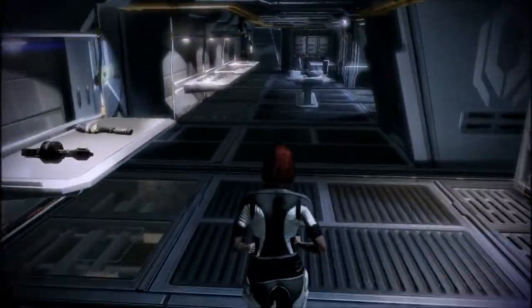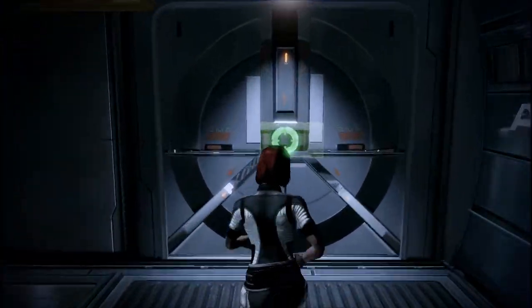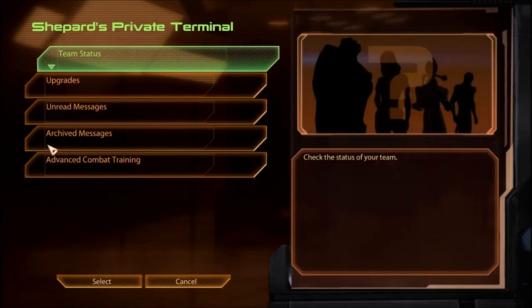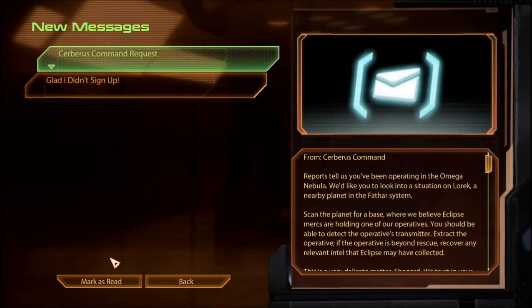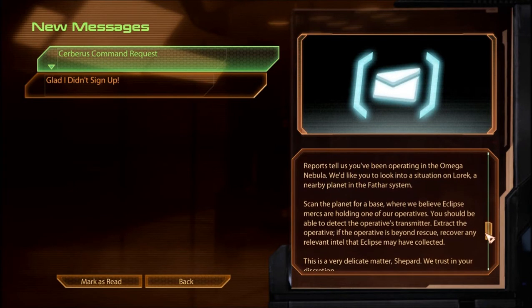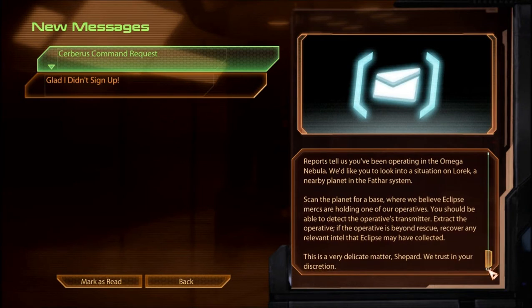Alright, let's go. We need to go to the elevator. I want to go chat with Garrus. Let's see how he's doing down there. Oh, and I want to check messages. Server's Command request: Reports tell us you've been operating in the Omega Nebula. We'd like you to look into a situation on Lorik, a nearby planet in the Fathar system.